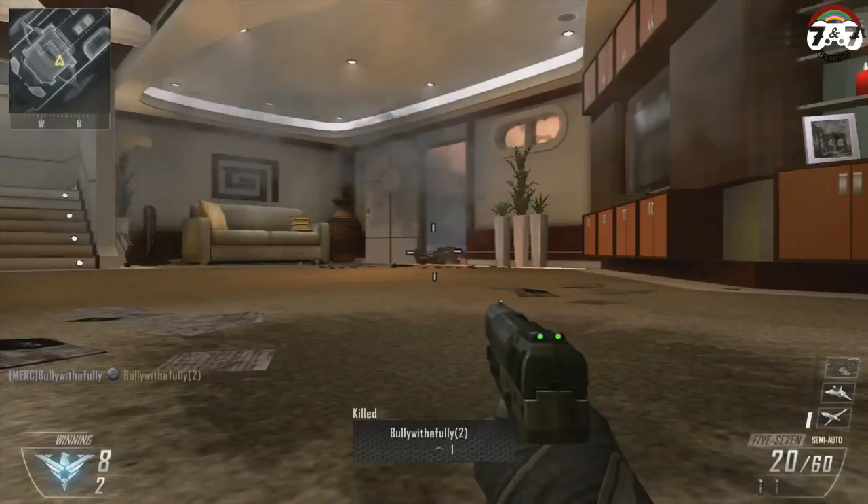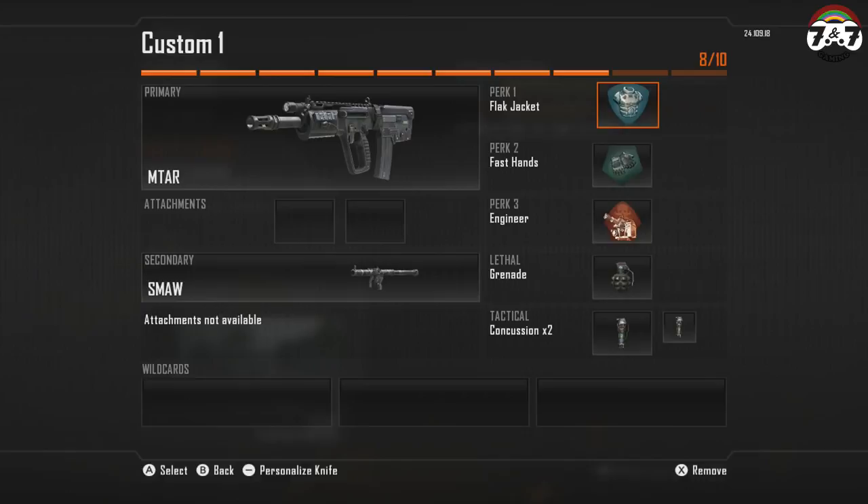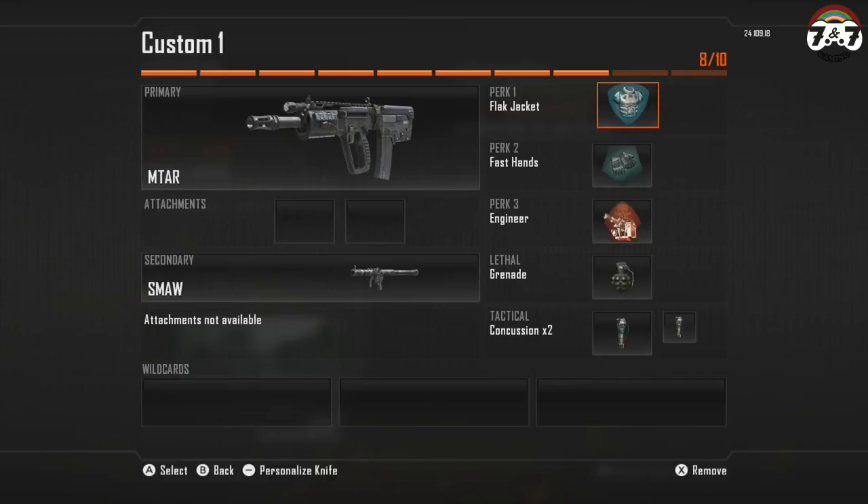There are a few counter actions to explosives that deal with smart movement and the use of perks. In your first slot you have the perk Flat Jacket. This will reduce all explosive damage unless directly hit with the explosive. So you can get away from grenades and sticky explosives unless you're right on top of it. The Flat Jacket perk also lets you run clean over claymores and bouncing betties.